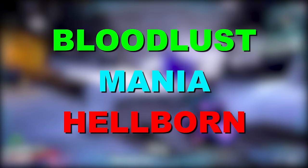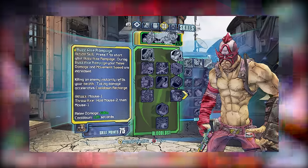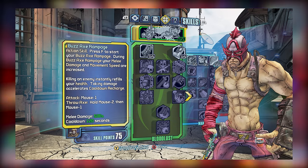Like other characters, Krieg has three different subtrees. For the green subtree, we have Bloodlust, which is based around a Bloodlust stack mechanic that provides better buffs based on how many stacks you have. There's the blue subtree called Mania, which is generally more melee focused with some assorted special abilities. And then there's the red Hellborn subtree, which is fire based and contains mechanics revolving around being on fire. For now, we'll just focus on the skills from the Bloodlust subtree and then progressively work our way to the other subtrees.